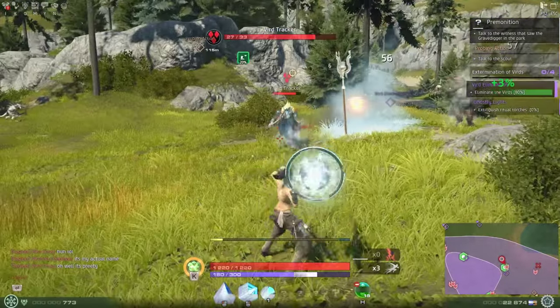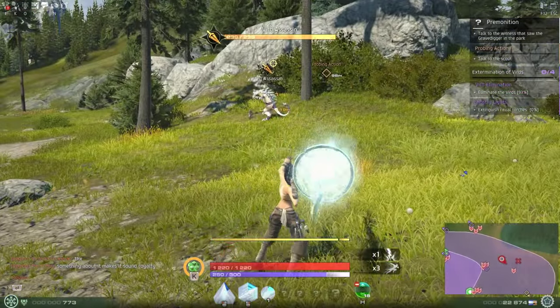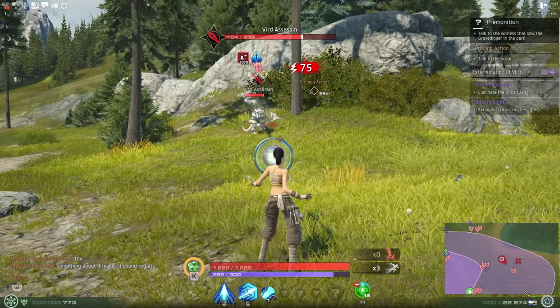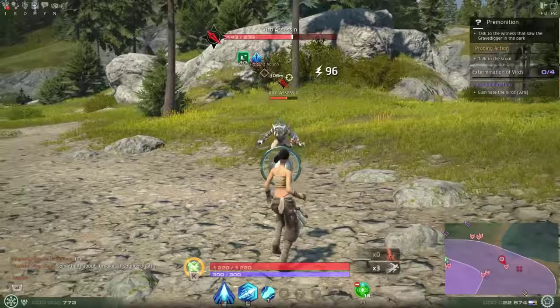Some abilities benefit from impulse charge more than others. For example, Icy Dart will leave a damage over time effect on the target. If this ability was cast with an impulse charge ready, the dot damage will also be boosted.